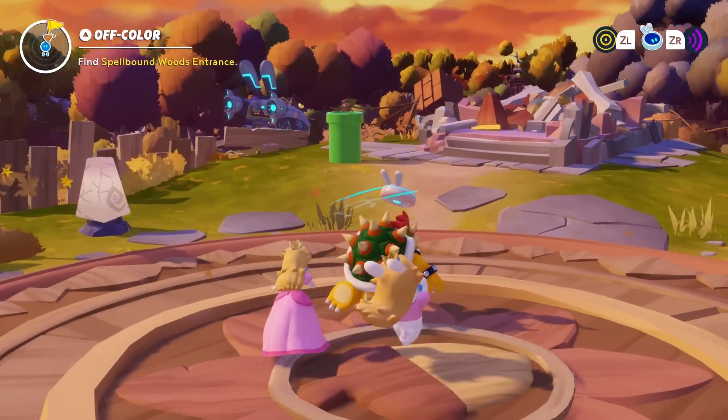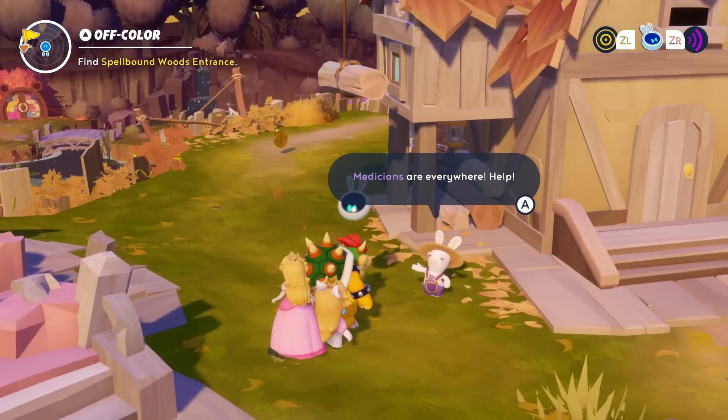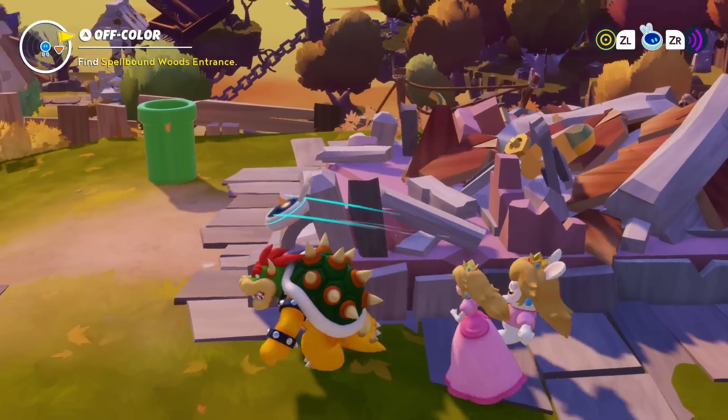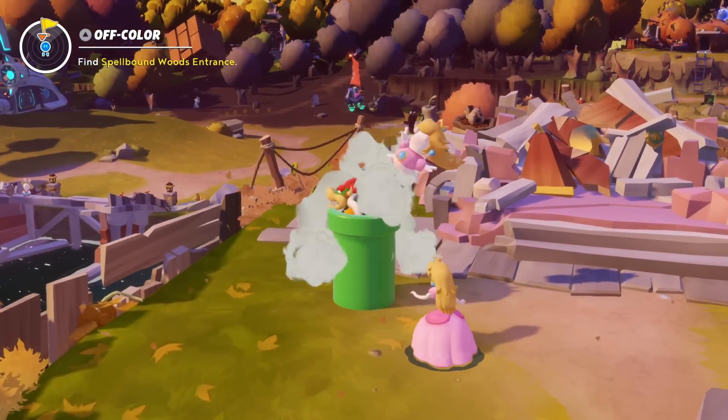We got another main mission here on this planet to do — find the spellbound entrance wherever that may be. Medications are everywhere, I know — I'll do the side quest later. How do I get out of here? Do you think I just go down this tunnel? Let's see if this takes me out of this village. It took me a while to get here, so maybe it does.